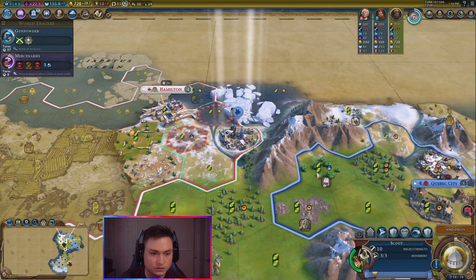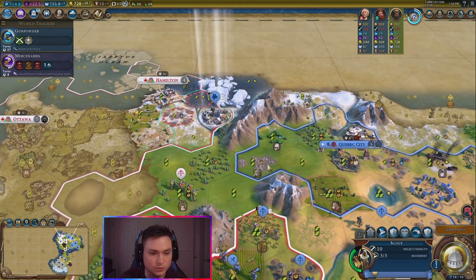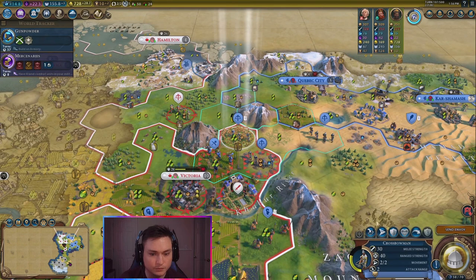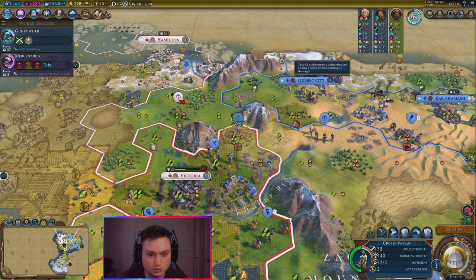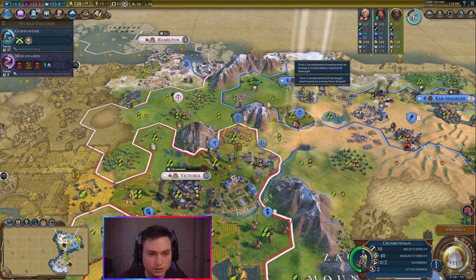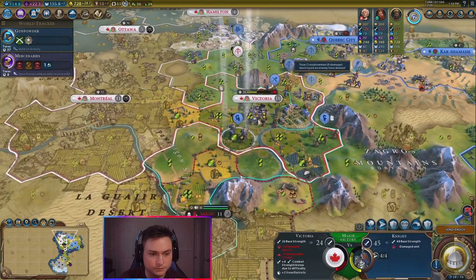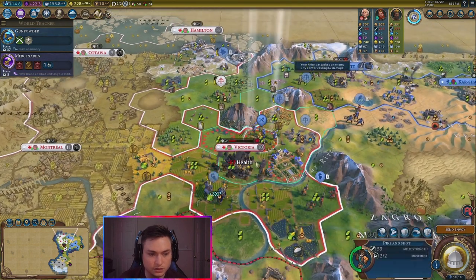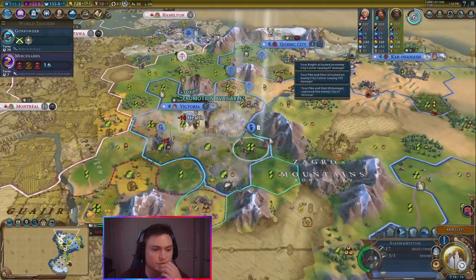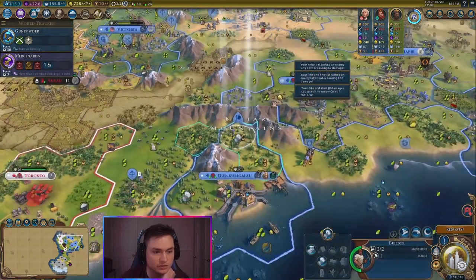They're sending guys out. This guy cannot do anything now. I could technically promote him and get a ranger, which would be really good. Let's go ahead — you shoot here, you shoot here, have you come over here, take that guy out. This warrior can come along and assist here. This is under siege — go ahead and hit once, and then take with the pike and shot. We'll send this scout over here to see what's coming this way.